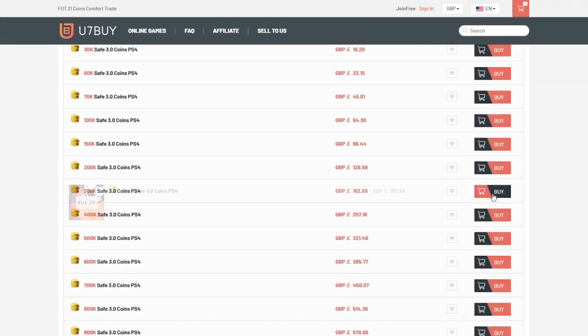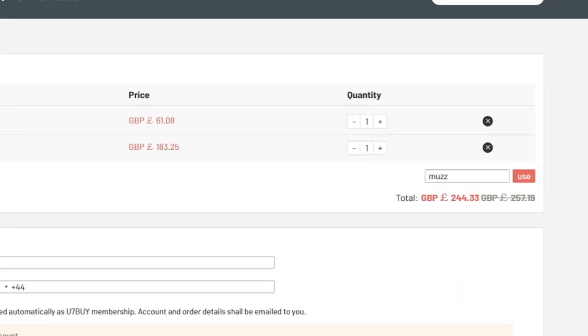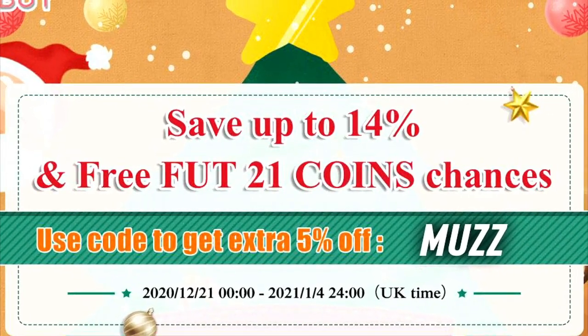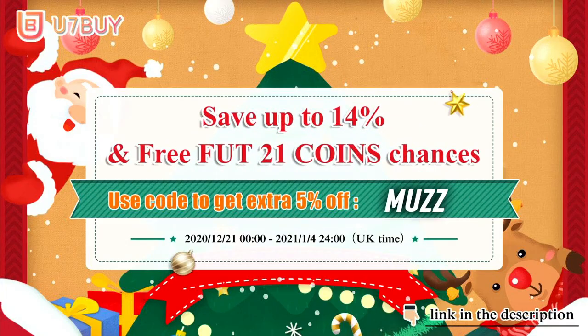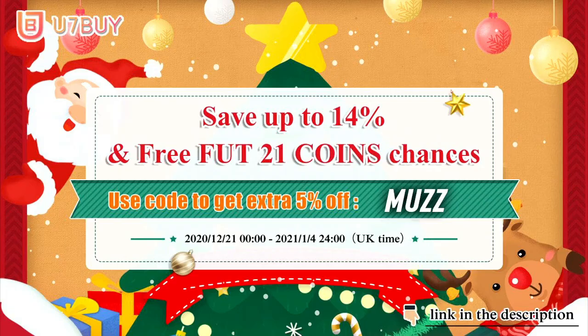To celebrate Christmas and the New Year, U7Buy have a sale from December 21st to January 5th. You can save up to 14% when purchasing all kinds of coins in U7Buy. Make sure to use code MUZ for 5% off at checkout. Everyone also has a chance to win free foot coins. Make sure to click U7Buy for this surprise sale, link in the description.